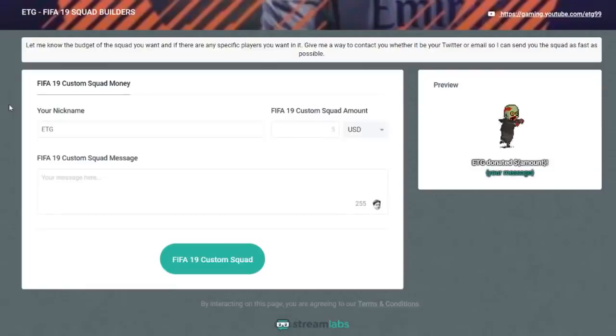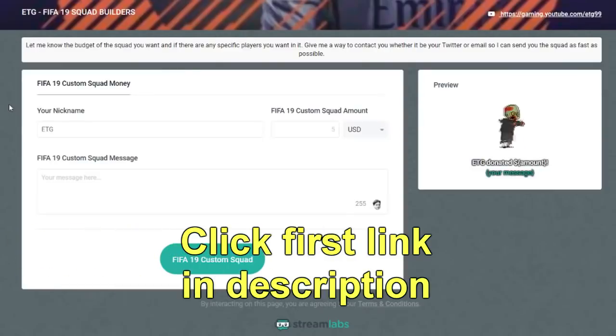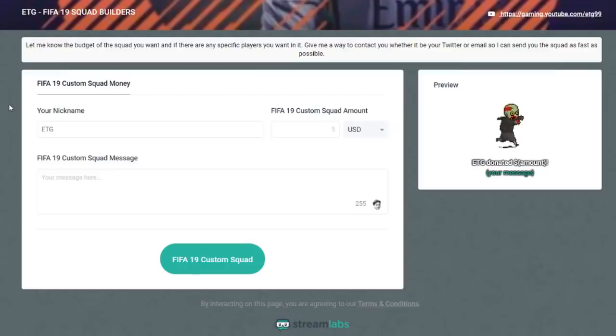If you're looking for a new OP team on FIFA and have no idea what to build, let me build the team for you. Click the link down below in the description. If you're interested, you'll be able to contact me so I can build you a squad. You tell me the budget you want the team to be and if there's any specific players you want in the squad, I will build you a team for a very cheap price — only $5, which in the UK is under £4. It helps me out and I help you out as well. Click the link down below in the description.